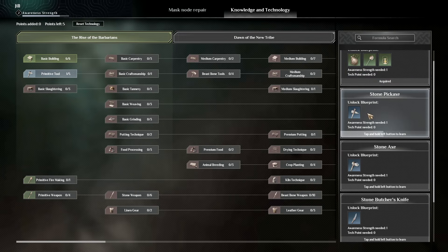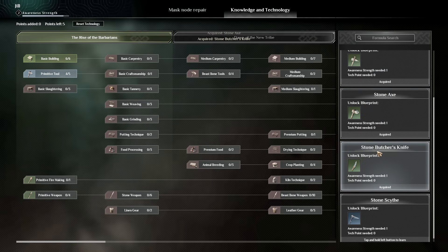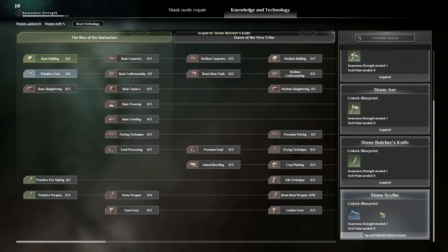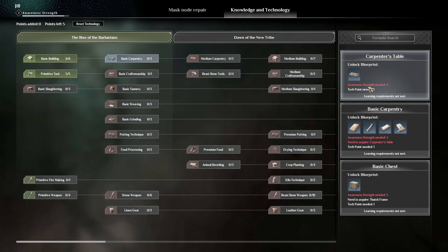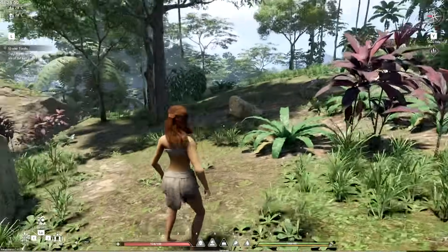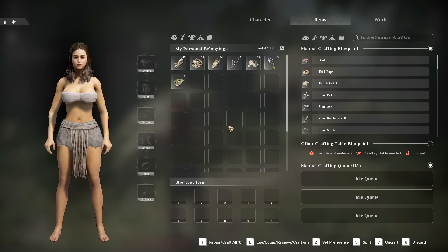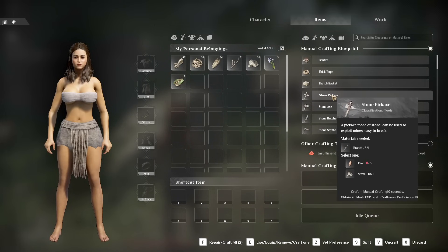We're gonna need primitive tools, of course. We've got the ability to get water, a bug catcher, a well, a waste lamp — nice. We got a pickaxe, a stone axe, and butcher knives. There are tech points needed for further unlocks. Awareness strength needed three to get to basic carpentry — we'll wait for that. I'm pretty sure they're gonna make us craft up tools. We press Tab to open the crafting bar — we have the bonfire and rope.